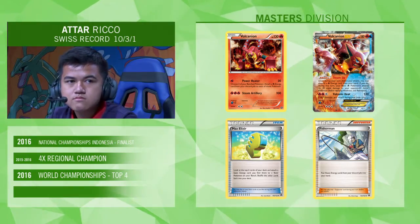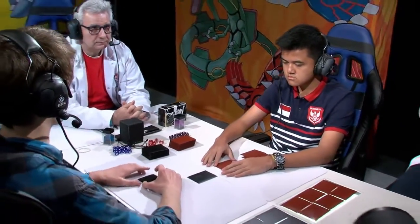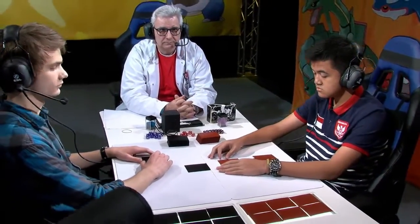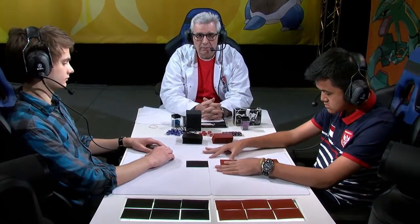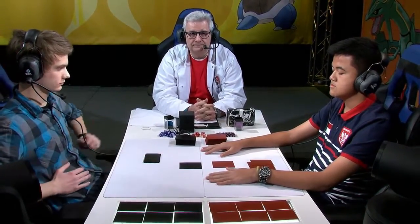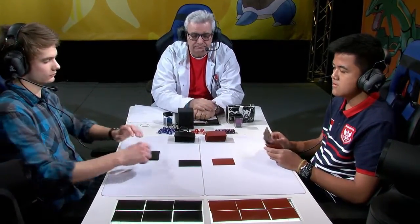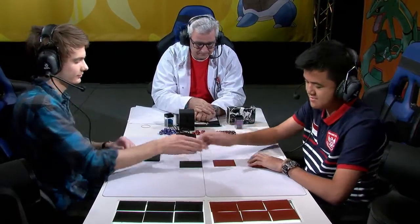Looking at some of the main cards — it's Volcanion EX and non-EX — but he's also got Max Elixir, which allows him to get energy out of his deck onto his Pokémon, and Fisherman allows him to get energy out of his discard into his hand. Really it's all about the fire energy, because you can accelerate it from the discard pile. Steam Up is of course a main means of damage, so I really like the metagame call that Atar has made — he's going to play the most consistent deck in the format.